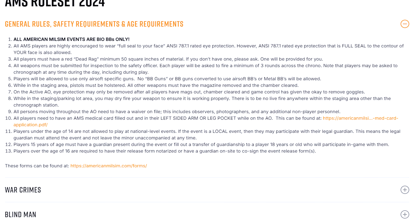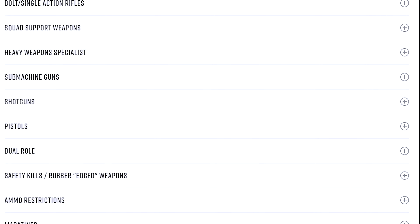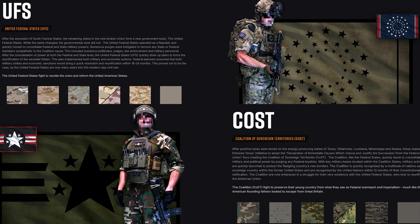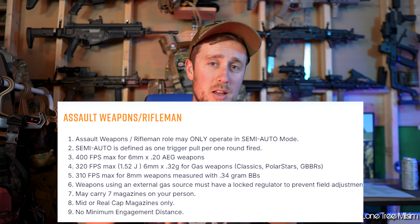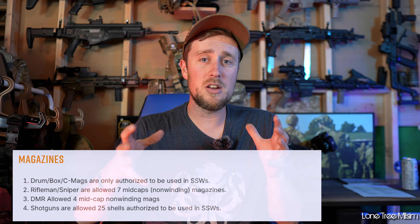First, we're going to talk about early prep. Once you've figured out what event you want to go to and who you're going to be going with, go onto their website and download or print off their rules and read through them. Make sure you know the regulations for whatever team you're going to be on. They'll have information about your combat uniform, the gear you can wear, what guns you can bring, the BBs you can bring, and how many mags you can carry. Pretty much all the little details you'll need will be on their website.